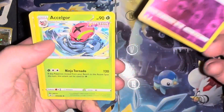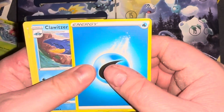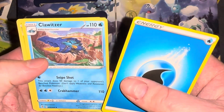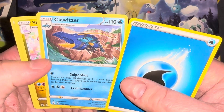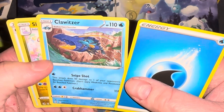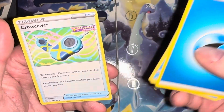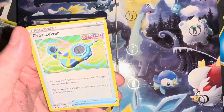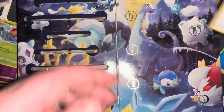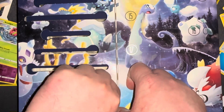We got a full-body holo Sandygast and the rare is an Escavalier — boring, I already have about 75 of them. Water energy, a Clawitzer — that's kind of cool, what a massive claw, makes Kingler look worthless. Sliggoo and a Croissant — must play two Croissant cards at once, put a Pokemon or supporter card from your discard pile into your hand.